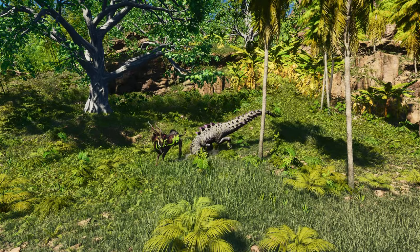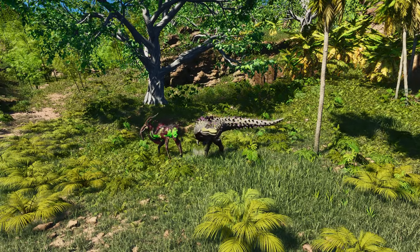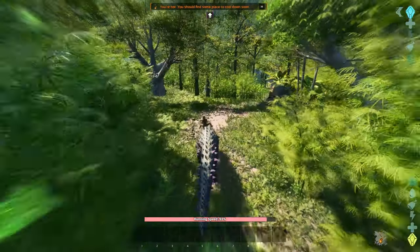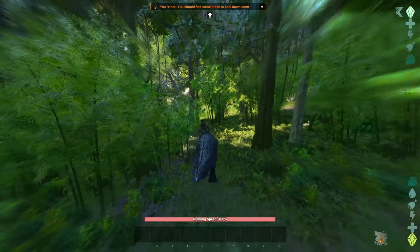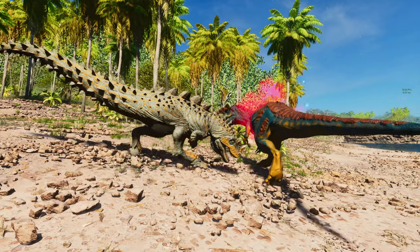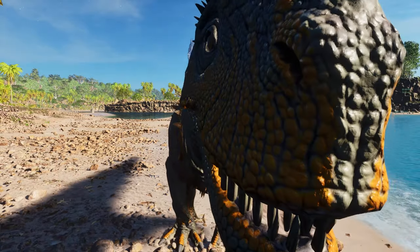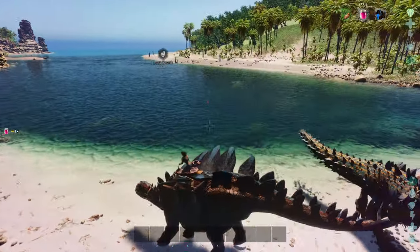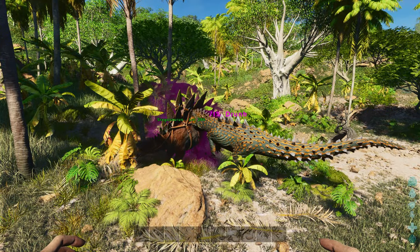Its bleed and healing abilities are what make it really awesome. The more it attacks with its venom, the more it heals. It also has a speed sprint similar to the Rhino, which makes it really fun to ride around on. To get one of these guys to fight for you, you're gonna have to get it drunk, which is harder than it sounds. You'll need to make a special potion, feed it to one of your animals, and then offer it as a chew toy to the Cerato.